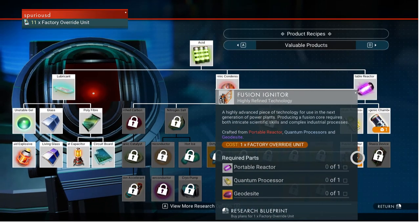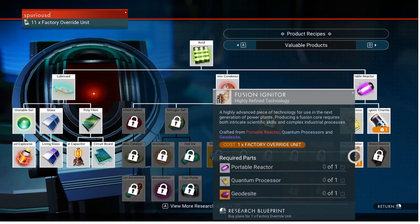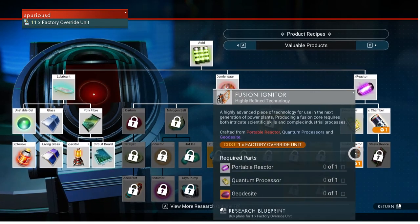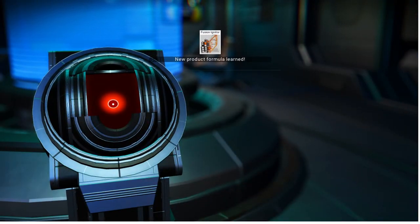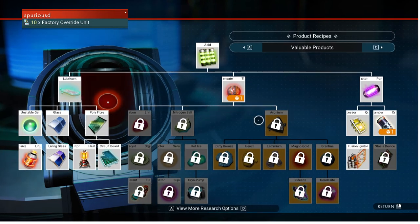I would consider — at least recommend — that you look at the pros and cons of making fusion igniters instead. I like to make my farms for plants that will give you access to both in equal amounts. But if you are short on recipes or don't want to do manufacturing centers in large quantities, consider fusion igniters — it's a little bit faster of a path recipe-wise.